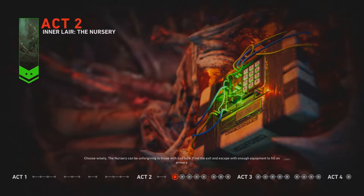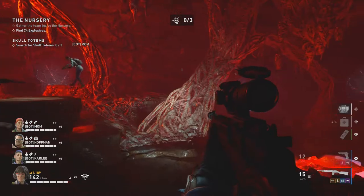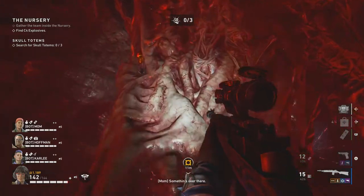The last one is going to be inside the Inner Lair — the Nursery. Once you head out of the safe room, drop down. Once you're down here, on your left side is going to be the heart and a jumping mama. Head a little bit to the left and you'll see this vein. On top of it, or at the end of it, would be the Left Ventricle trophy.